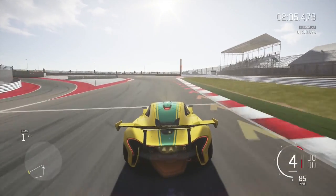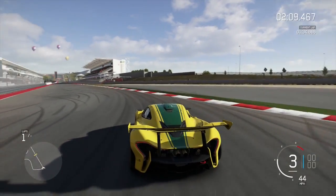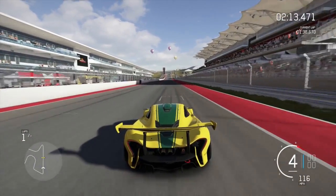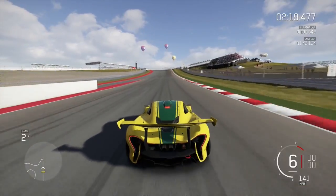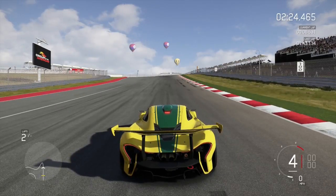Since this car is a bit lower on the performance scale for X class in Forza, it's not really going to be used a lot competitively because you can't compete with cars like the 787B. But we did get a lap time of 1 minute 43.134 seconds, which was pretty cool.